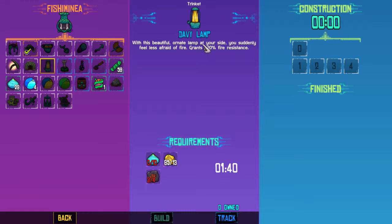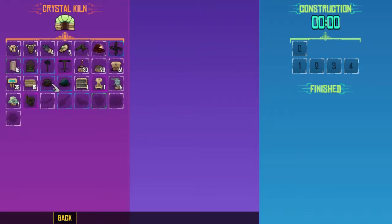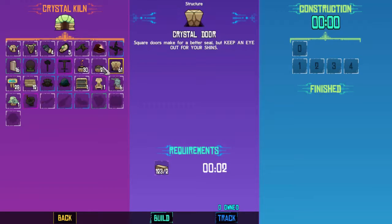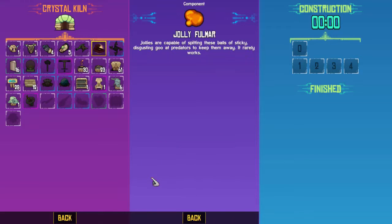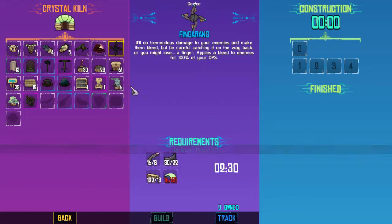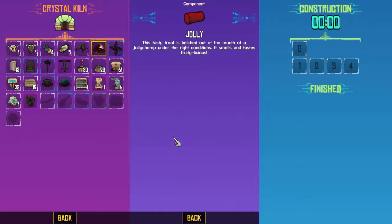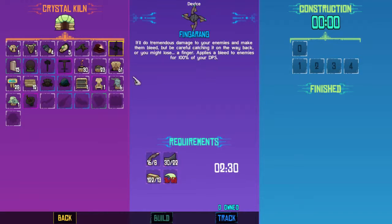I think getting one of these would be nice to absorb fire damage — 20%, that's pretty decent. Now I'm not sure, because we already have so many trinkets. What am I using right now? This one's healing; we got crit chance and all this good stuff. What do we have over here that we're working towards? Maybe we should be working towards a fling-a-rang? That might be a good option. Jolly Fulmar — Jollies are capable of spitting these balls of sticky, disgusting goo at predators to keep them away. It rarely works. This Dusk Prism is something that we can totally build. These are some new guys — some new enemies — that we don't even have yet, so we can't look at that yet.